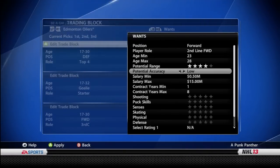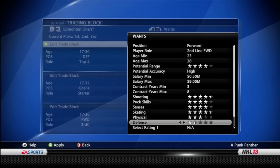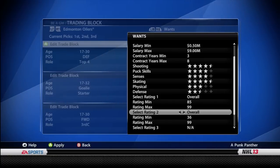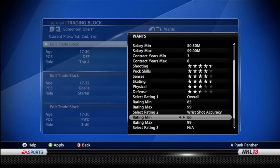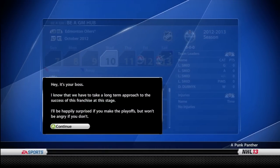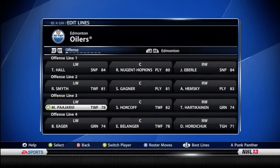This is your trading block — it's much more in depth than in past years. You can specify what stats you want to be good. Here I was trying to get a second line forward to fill in for Alexei Hemsky, who was injured at the beginning of the season. I wanted someone signed for three to eight years, with a high overall of 85 or above, and a pretty good wrist shot. The salary cap mark that really matters is the 70.2 million — that's what I have to stay under.